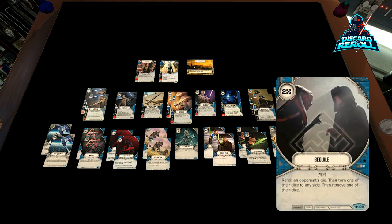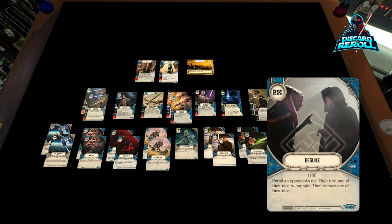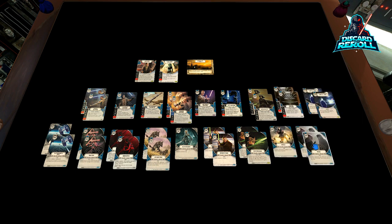And then we have two copies of Beguile. You can make a case that Repulse is probably better than Beguile in this format, but I still think Beguile is great because it can manipulate a couple of dice at a time. Re-roll one opponent's die, then turn one of their dice to any side, then remove one of their dice. It can really throw off a late-game pitch-to-reroll when they have no cards in hand and rolled some pretty good results — you play a Beguile and manipulate that pretty badly. So this is the deck: a blue hero melee deck. Tell me what you think, comment down below. I'd certainly like to hear any additions you'd like to add to a deck like this, and I'll see you next time in the next casually competitive deck tech.